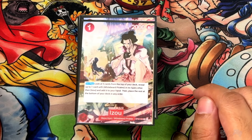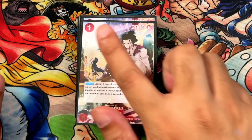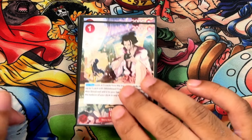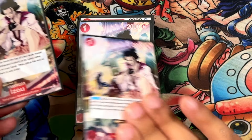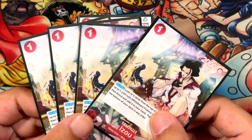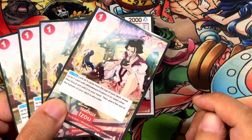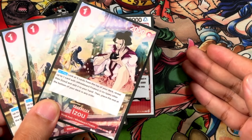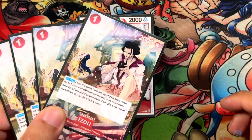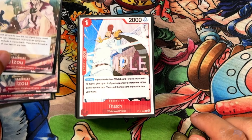We begin with the searchers — this is Izo. Wano and Whitebeard, 1 cost, 1 cost, on play top 5. You grab a Whitebeard card, then the rest go to the bottom of your deck. It's a really nice utility card. If you can get this on turn 1, I highly recommend it. If you don't have a turn 2 play, you can always use Izo as an attacker and swing your Whitebeard in at 6. There's no other reason for Izo to stay on the board.